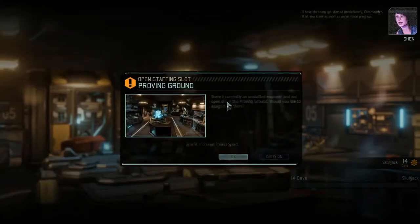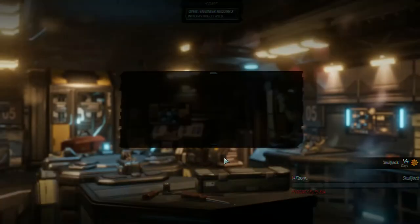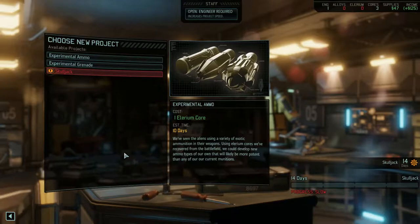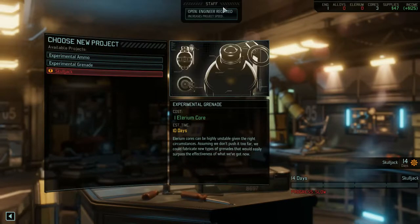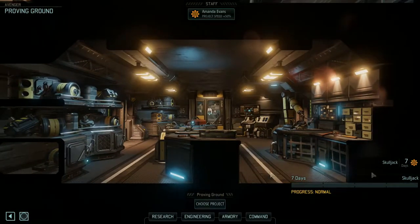Let's get the team started immediately, Commander. I'll let you know as soon as we've made progress. I'm assigning Amanda Evans. This Skulljack should be done in seven days. Excellent.